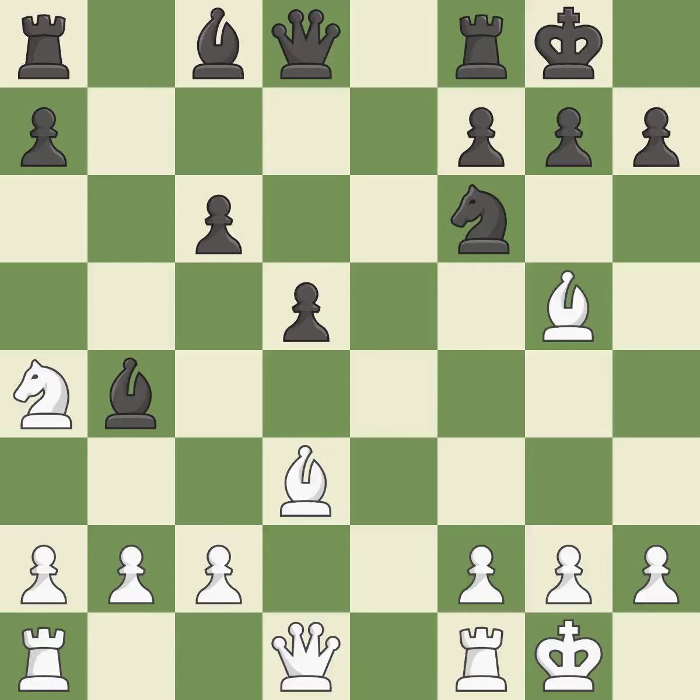Na4 avoids doubled pawns and controls the c5 square. It is the last book move. By doing this, a bishop moves out of its beginning square and into the action.